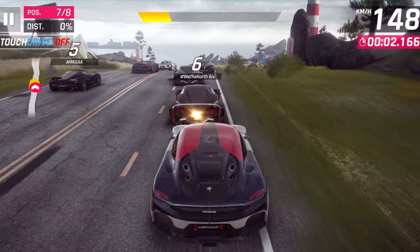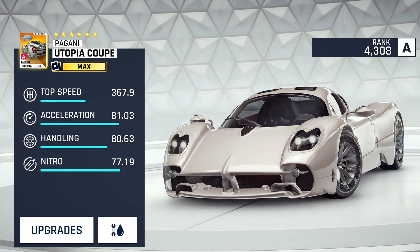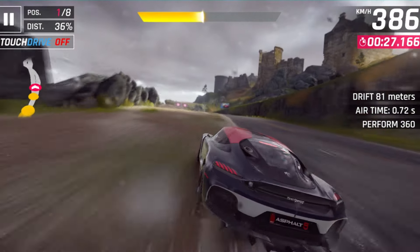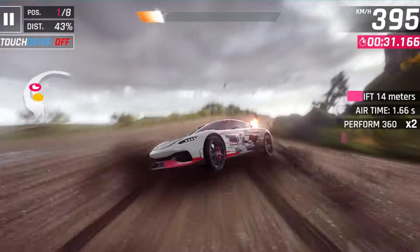Scrolling down, we can see an Asphalt 8 classic — the Pagani Utopia Coupé — with a rank of slightly over 4,300 points and a top speed of 367. It looks quite promising until you check the acceleration. It's not really bad, but since this won't be an elite A class car, it will end up being a decent multiplayer car with solid handling and nitro efficiency. This car will be available through the third special event of the second season.